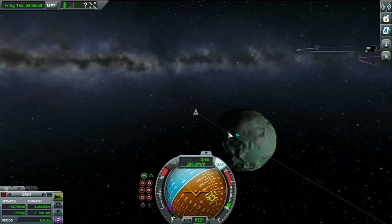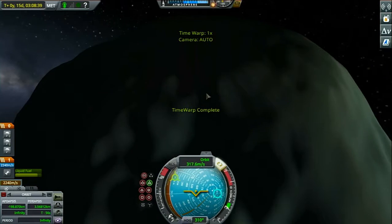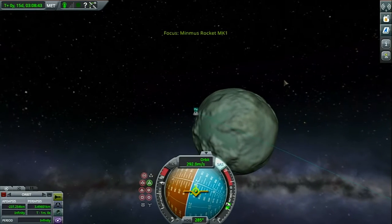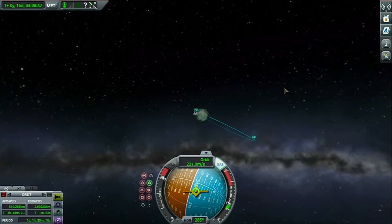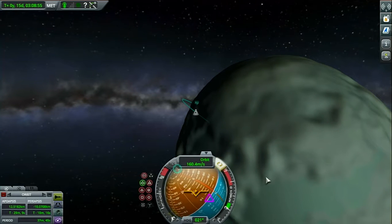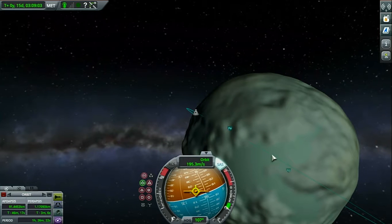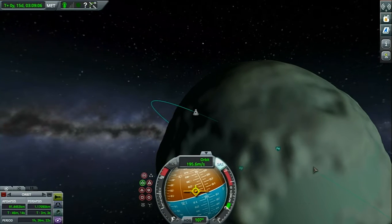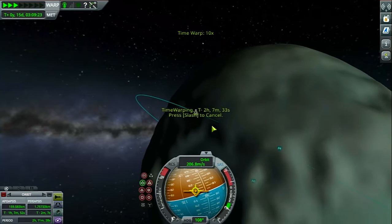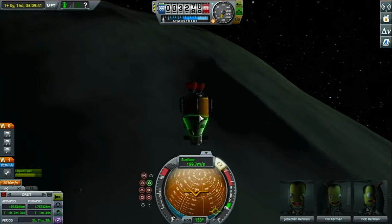We're not landing yet, so let's warp here. We'll be doing some retrograde burning and that will shorten our trajectory. We're still landing on the dark side, so we're going to point prograde and do some burn. There we go — see if we can make that any better. You know what, for me this is good enough.